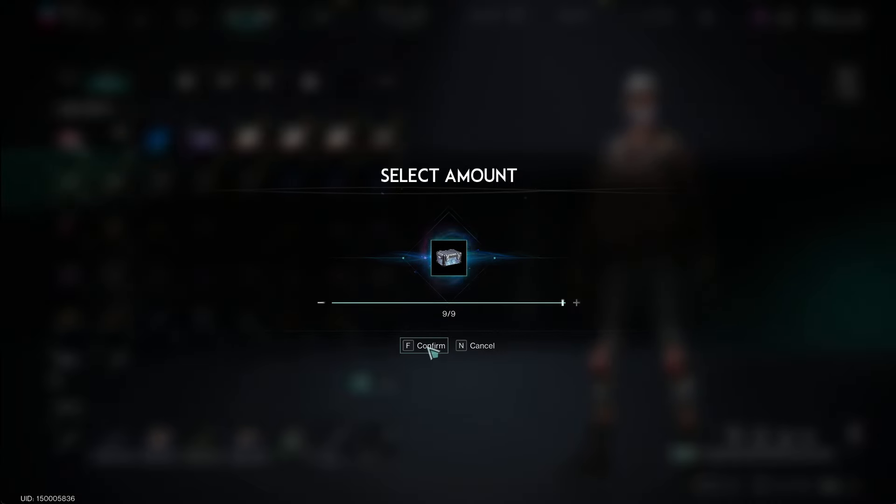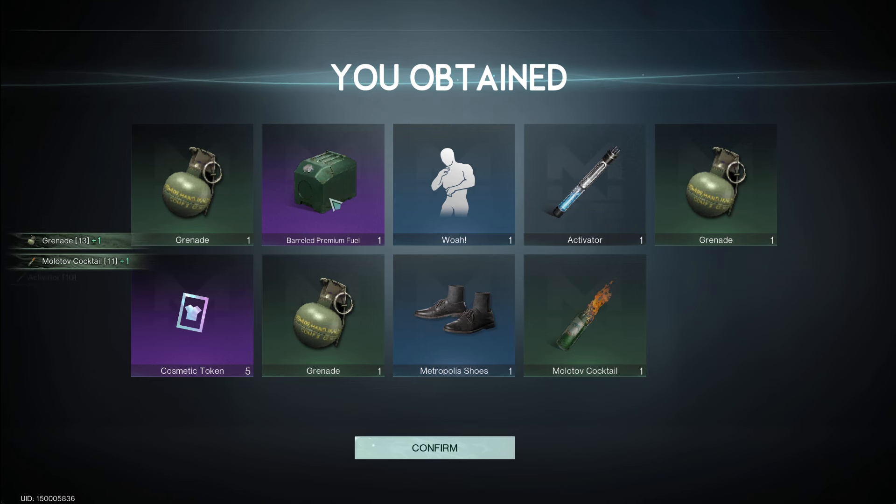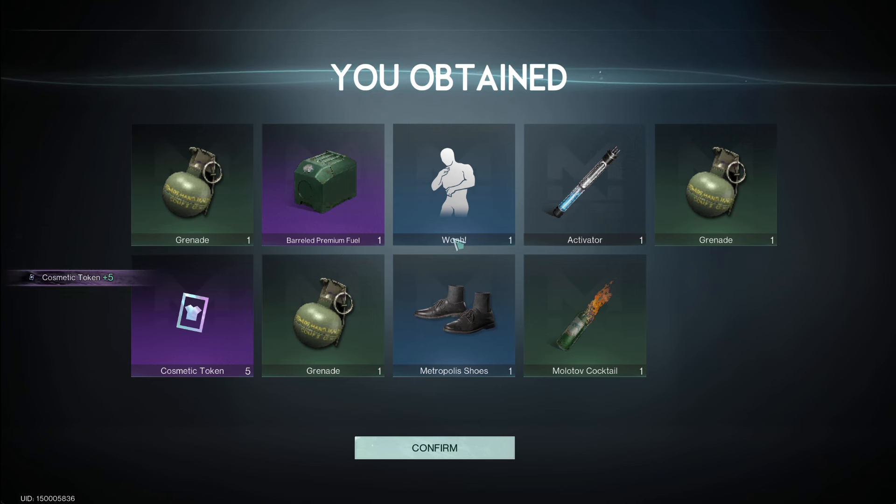Select the mount. We're going to do 9. And we got: grenade, premium fuel, Woa emote, activator, grenade, 5 cosmetic tokens, grenade, Metropolitan Shoes.